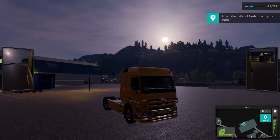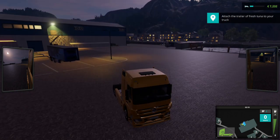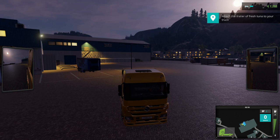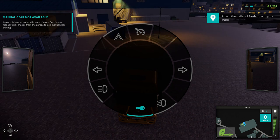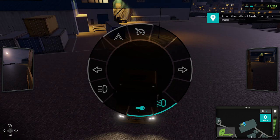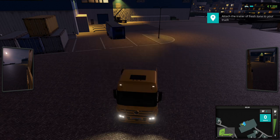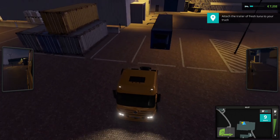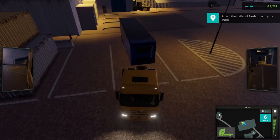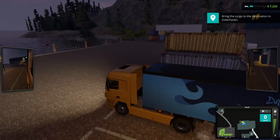You get different views. The graphics are okay and you get times of day - you can see the moon moving. I can put my lights on. The radial menu has: manual gear (not available), lights, ignition on/off, cruise control, warning lights, indicators. But the game is so dumbed down you don't need your indicators - you just don't need them. I'm reversing to connect the trailer and it's that simple.